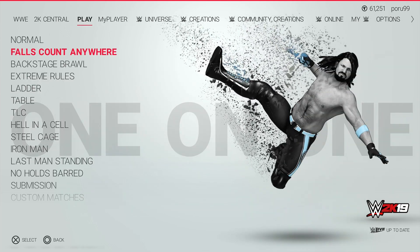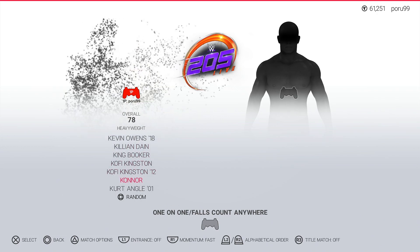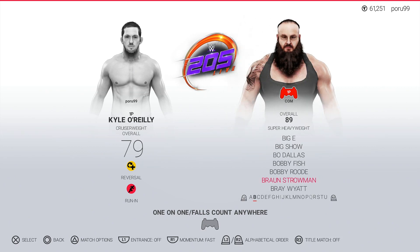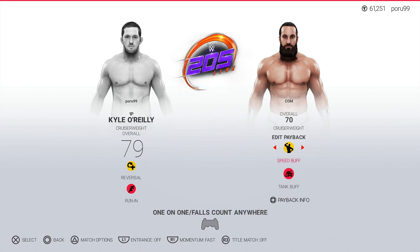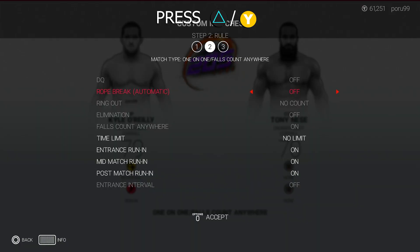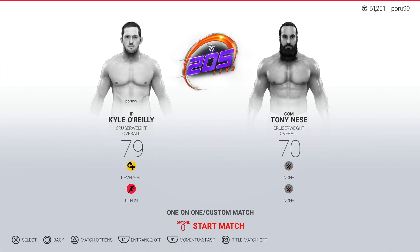Select Kyle O'Reilly — he should be at the end of the roster. It doesn't matter for any payback selection. Then select a low-overall opponent, like Cruiserweight, edit his payback and turn both off to none. Press the Options button, go to Match Options — Triangle or Y — set Custom Match Rules, accept, set Finisher to three, Default Health to Low, Recovery Time to Very Long, then accept and start the match.